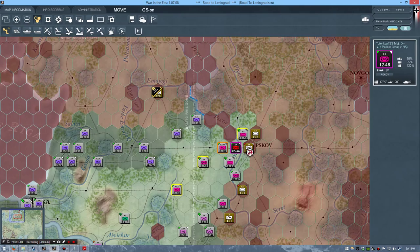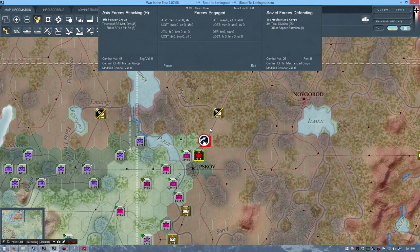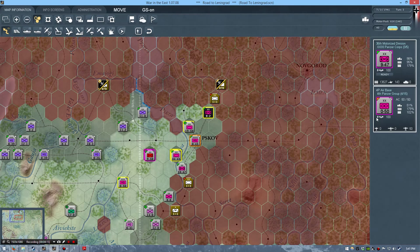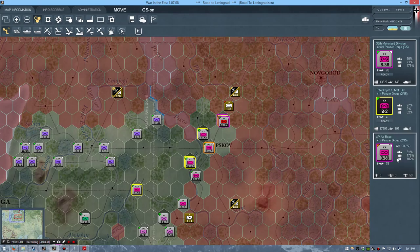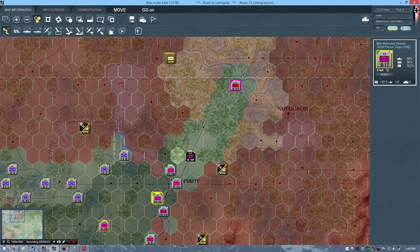Let's grab the motorized division here — Totenkopf — and push them forwards. I really need this town so we'll have to make this assault, which will take some time, but afterwards the rest should be open terrain and we can brawl it out. I'm going to move the HQ into Pskov proper and grab the 36th motorized division to post them in reserve near the town. But that doesn't seem to be doing much, so I'll get them to move forwards and open up the road to Leningrad, which is now fairly close.